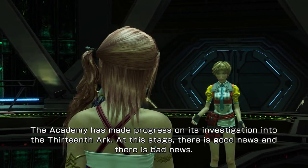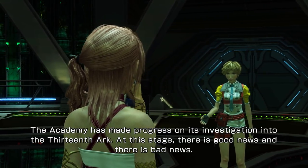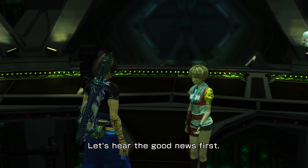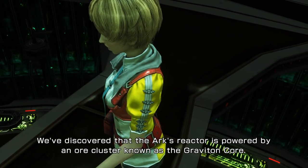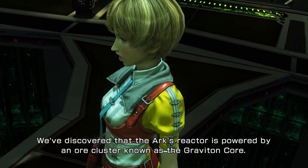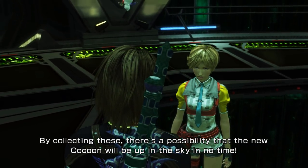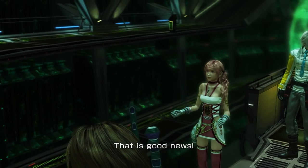The Academy has made progress on its investigation into the 13th Ark. At this stage, there is good news and there is bad news. Let's hear the good news first. We've discovered that the Ark's reactor is powered by an ore cluster known as the Graviton core. By collecting these, there's a possibility that the new cocoon will be up in the sky in no time. That is good news.